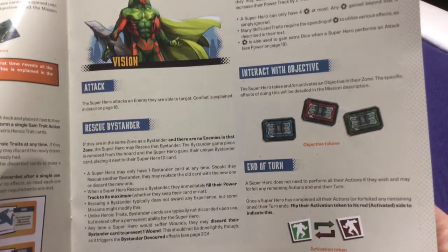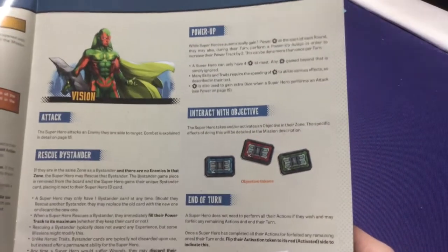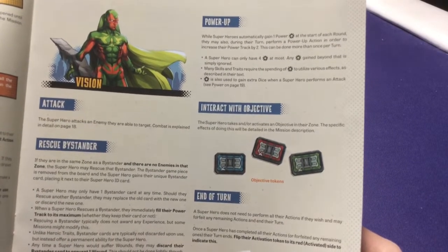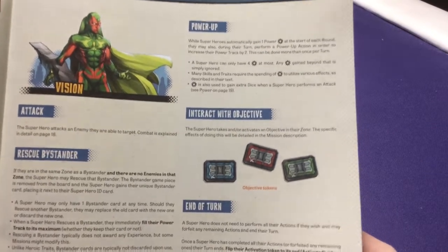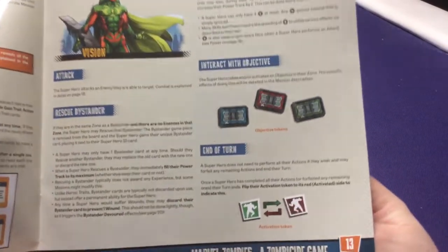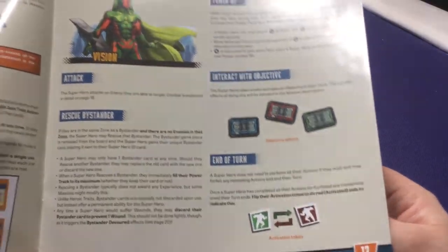You can attack — definitely something you want to do — or rescue bystanders. You can also power up: normally you always gain one power every turn, but you can spend one of your actions to power up an extra time if you really need to use an ability. You can interact with objects, and then at the end of your turn you flip over a little tile to show you've activated, since players can go in any order so no one forgets who did what.